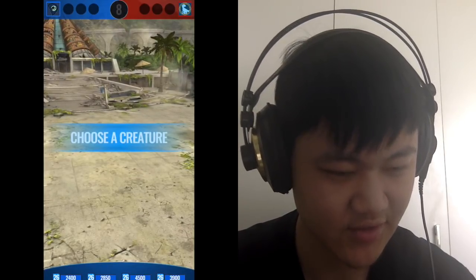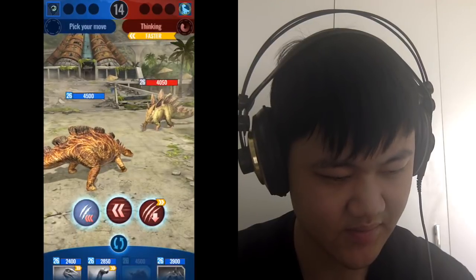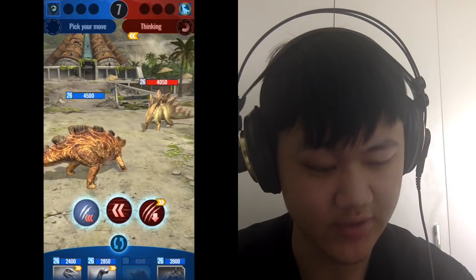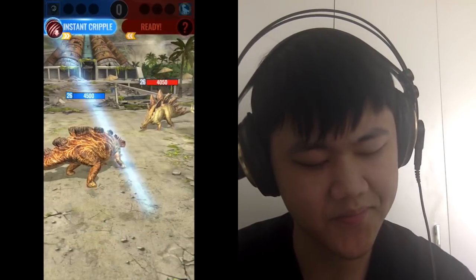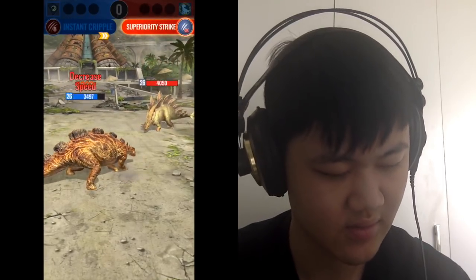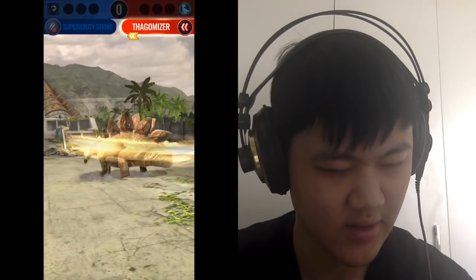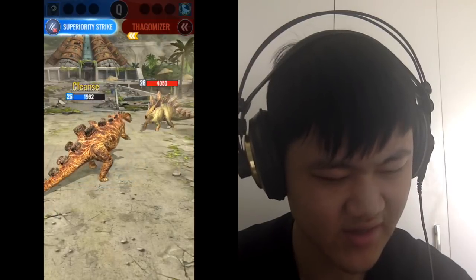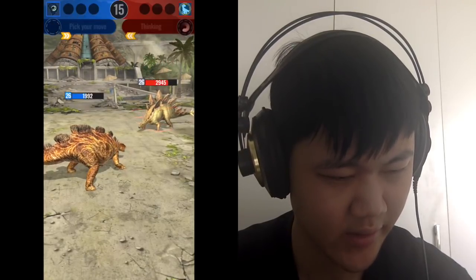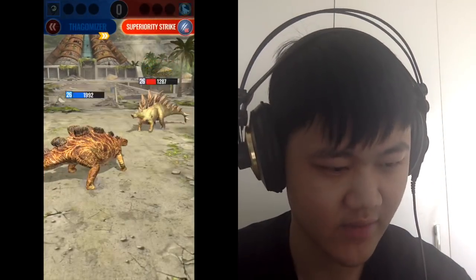Now just the usual opening — we're a source against Degosaurus. Let's see if they do a turn one Thago. I'm just going to cripple it, or else this cripple isn't of much use. But if they're smart they will do Superiority on turn one. They went for the Superiority — that's good on them. Now they're going to Thago, so I'm going to Superiority that. I guess I could have went Thago. No point in crippling anymore — its only move is Superiority, and that would be bad for me if I ever cripple again.